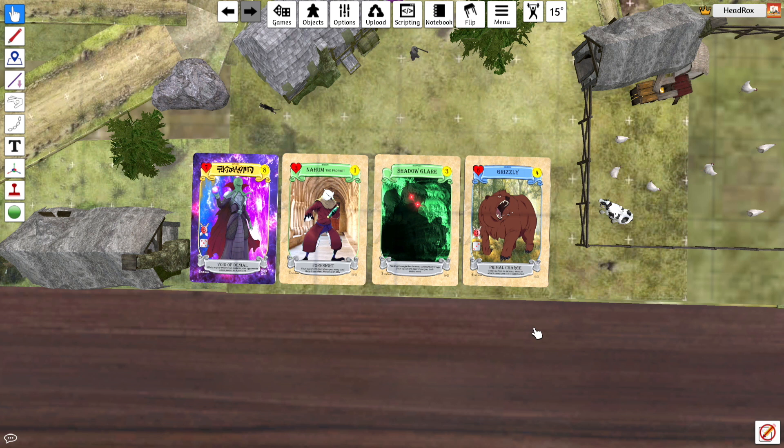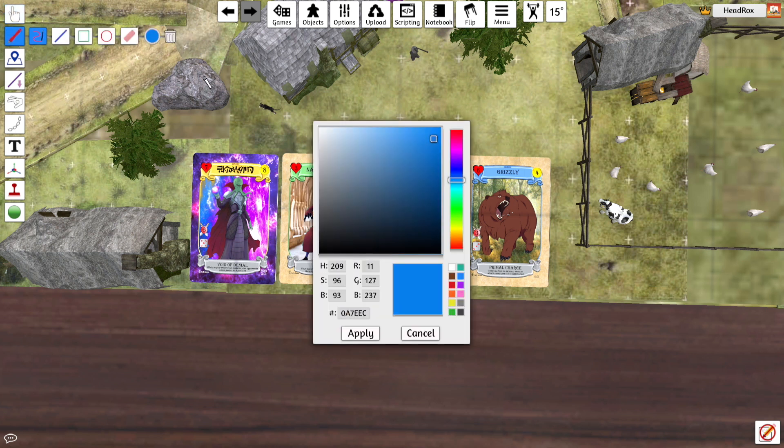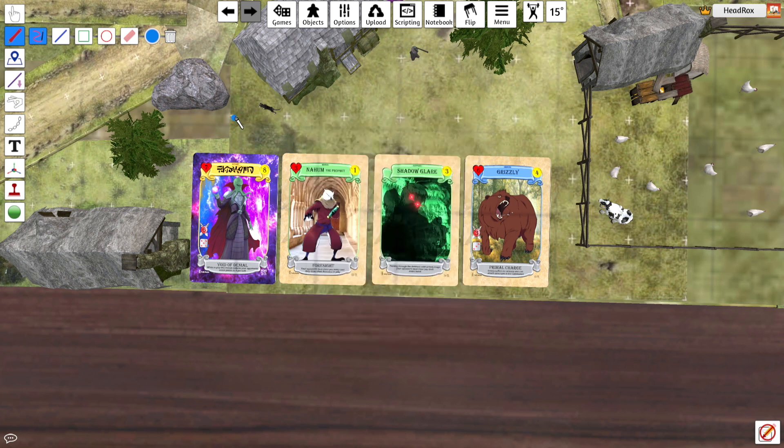What we have here is the card set up for the early access packs. We have our promo, our minion, our support cards and our rares. Our rare cards do include support and minion cards. These are the types of cards that you will get in an early access pack.